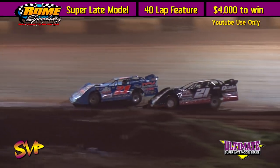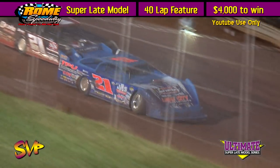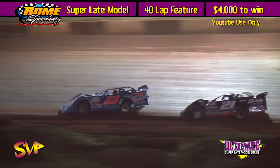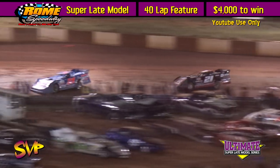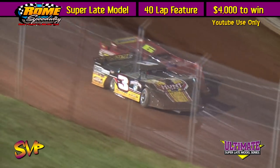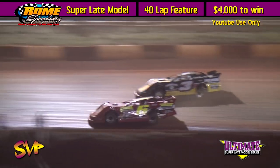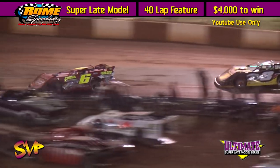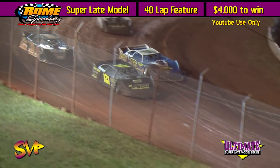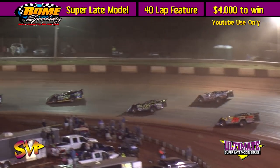Ferguson in the 22 car is trying to pick up spots after that flat tire on lap one. Back out front, Madden has opened up about a four-car length advantage over Shane Clanton in the 25. Those two have separated themselves from third-place runner Mike Marlar, who is about ten car lengths behind Clanton. Madden has already gotten to the tail of the field — he's going to be working on Glenn Elliott in the 5 car, moving him one lap down. He gets by the inside of T.J. Britton in the 05 car.